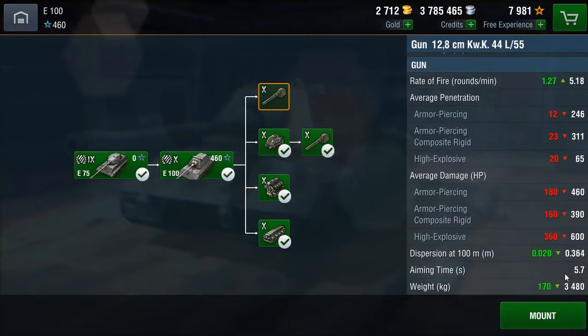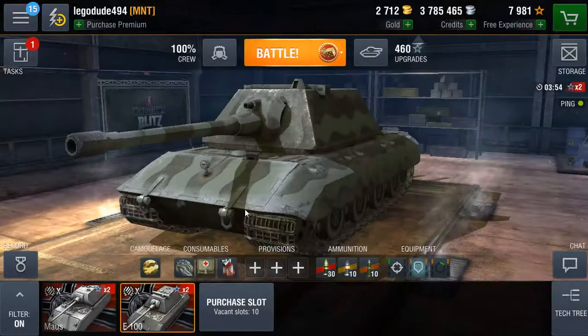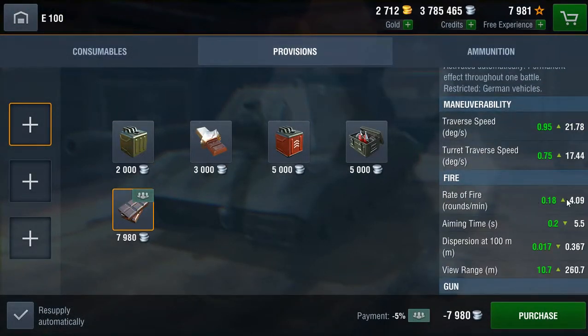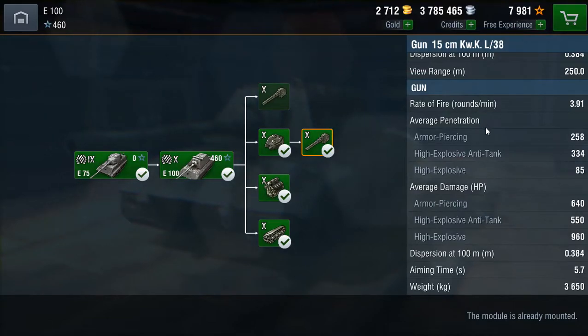The reason people get the E-100 is generally not to use the 128mm. Of course, as you're grinding out the XP — or skipping as I did, because I'm too impatient — this is one of the tier 10 tanks that you get to unlock something on. That is the 15cm KWK L38, the gun which was projected to go on the original E-100. It does have a lower rate of fire, being 3.91 with the gun rammer. If I mounted chocolate, that would go up to 4.09 rounds per minute — about a 15 second reload per shot.